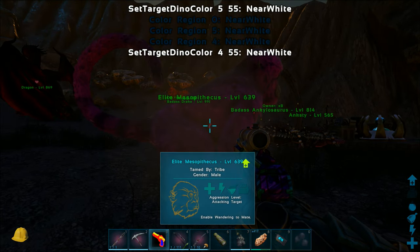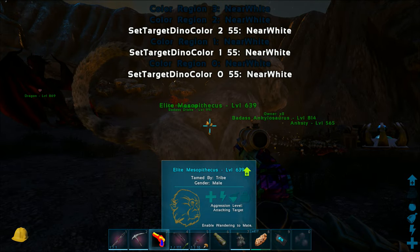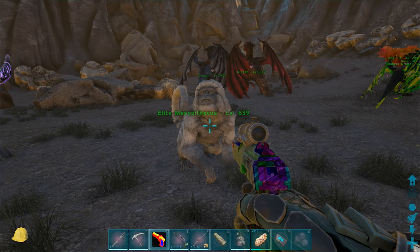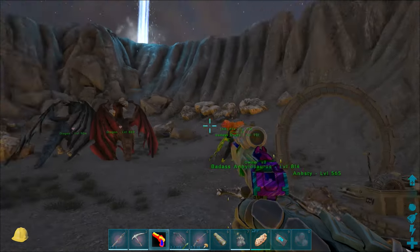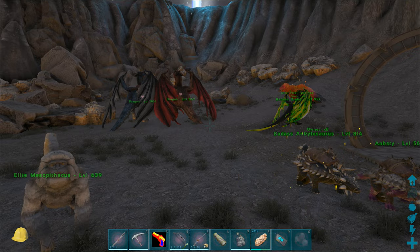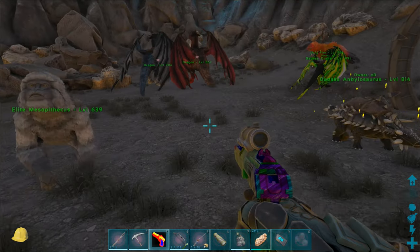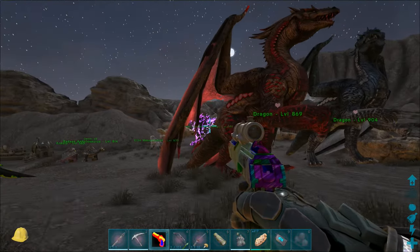We've got to figure out where its color regions are — oh, there we go! Yeah, look at that — very, very cool. And to reset the gun, if you want to start over, you just do that and it's reset back to its default state.